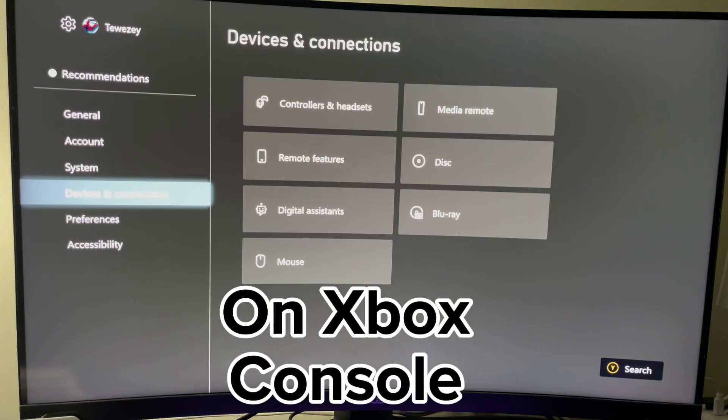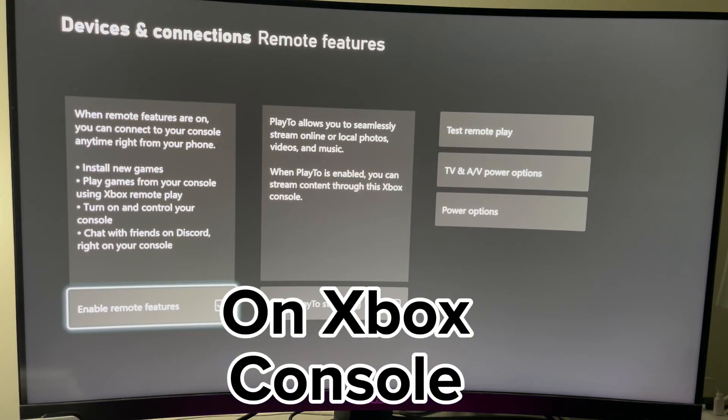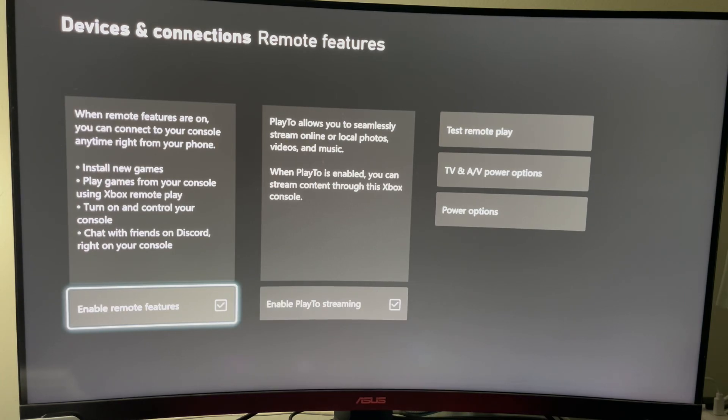All right, y'all. First, go to Settings. Go down to Device and Connections. Go to Remote Features, and you make sure you enable Remote Play Features, y'all. That's the first thing you got to do. Otherwise, if it's not on, it won't connect, of course.